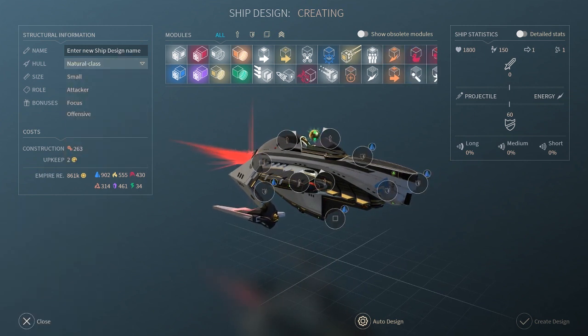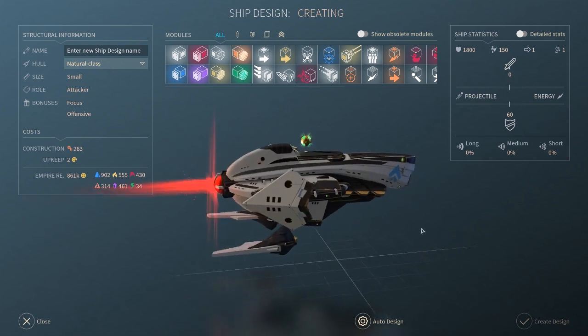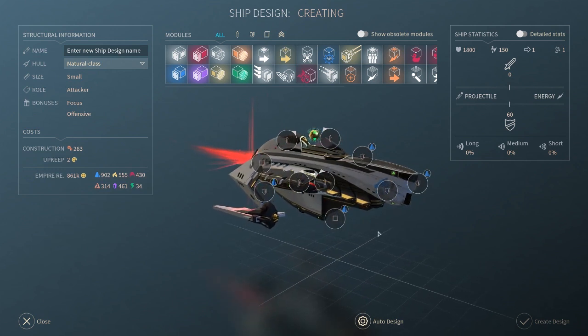Now we're starting to get into some of the uniqueness of Riftborn ships. The Natural Class is the small attacker hull for the Riftborn and packs the module slots to prove it. The complete hull of the Natural Class allows for four weapons, four defensive modules, and two support modules. This ship is a well-balanced design and should serve you well. Pair with Rational Class ships for maximum efficiency.